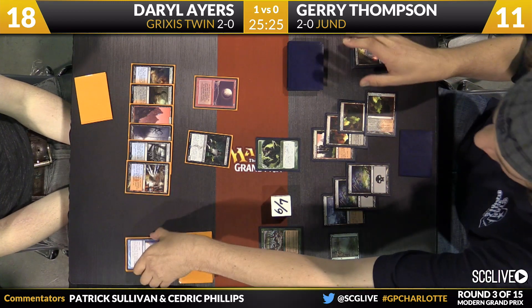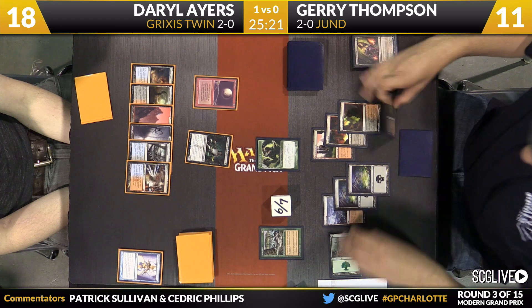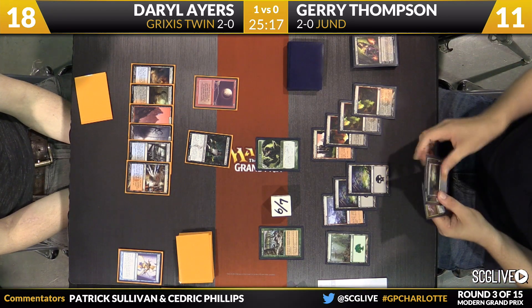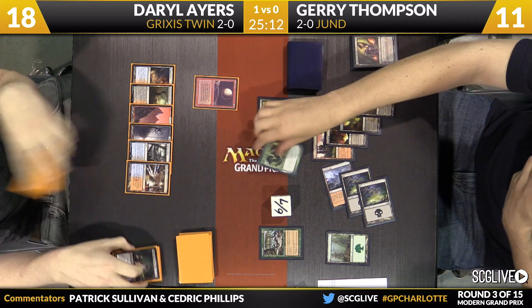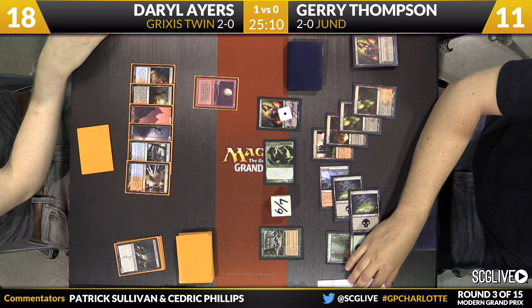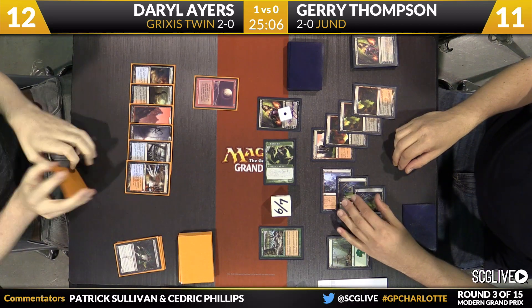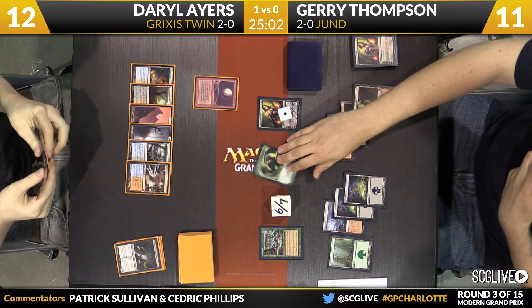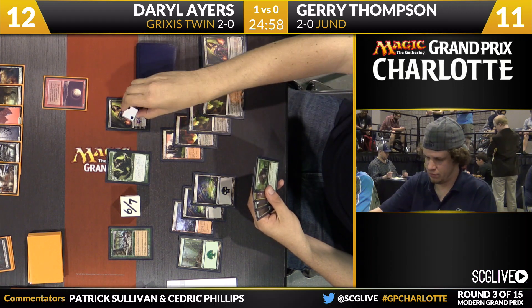Usually in a game like this — instant, sorcery, land, creature are very common card types. Sometimes the more esoteric card types show up. The game's gone on long enough and Jerry with an artifact and a Planeswalker in the graveyard. Now Jerry has a Planeswalker on the battlefield — he drew a copy of Liliana of the Veil, and he's going to make Ayers sacrifice the Tasigur. Tarmogoyf coming across for six points of damage. Ayers conveniently at 12 — it's a two-turn clock. Thragtusk is the draw.